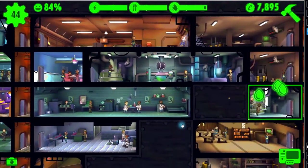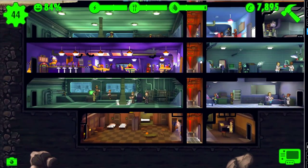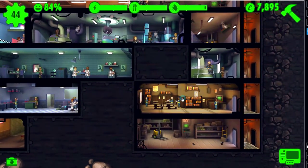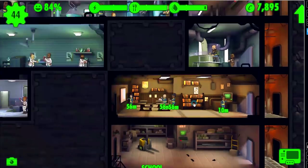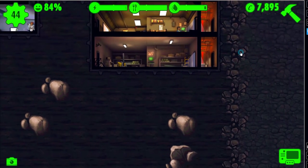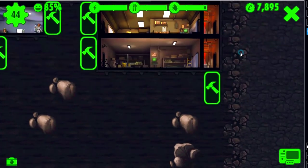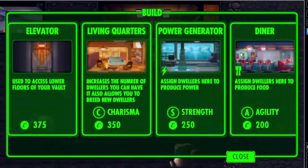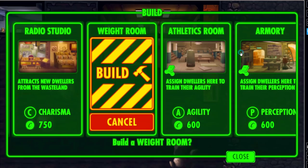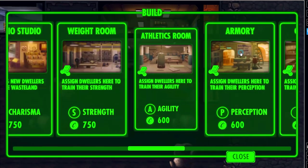That's all we have this time - there weren't that many tips but I really want to build the vault out a little bit more so I can get into the nitty-gritty of training and show you all of the nuances and peculiarities. We'll do that next time. Let's add another level to our vault. What shall we add? Let's add a weight room - I love the gym. And what about an athletics room?